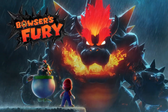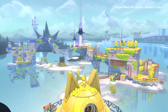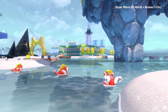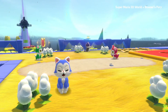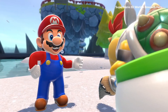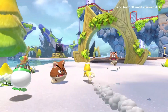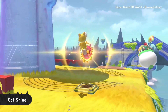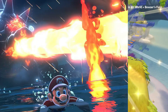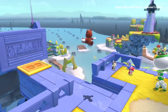But Bowser's Fury answers a lot of those questions, if indirectly — because it shows us exactly what Nintendo is thinking, and exactly what they want to do with 3D Mario. They could have easily added an additional world to 3D World, thrown in a handful of levels, and called it a day. But instead, they chose to give us a completely open world in this linear game, with lots of collectibles, different enemies, and a giant angry Bowser on the rampage. This says more about their plans than most words could.